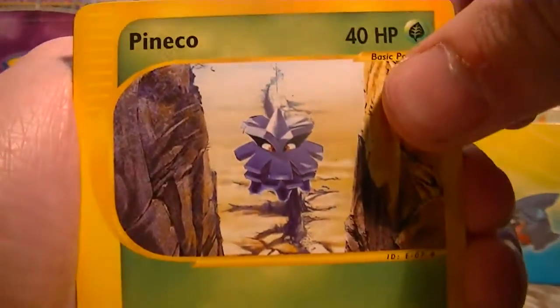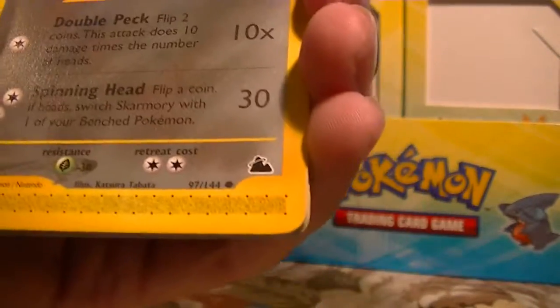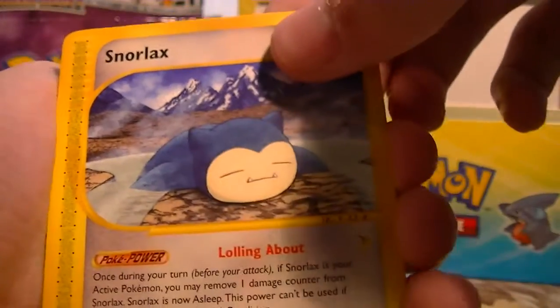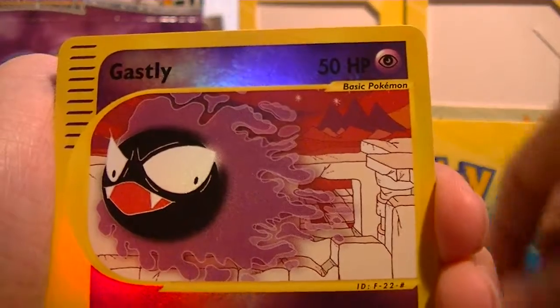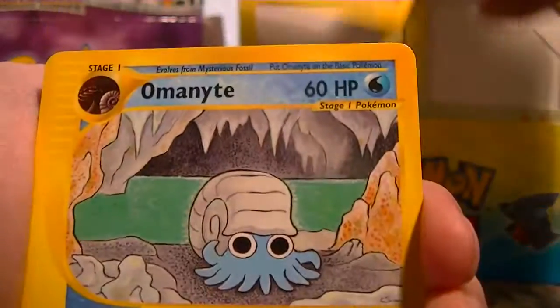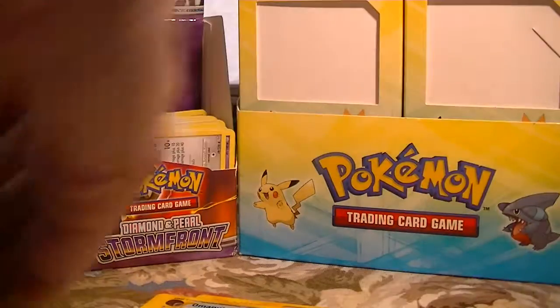We got a Pineco, Dugtrio, Gligar, Skarmory — it's weird that those things are common. Snorlax, which is also common, which is very strange. Ghastly Reverse, and a Ladian Rare, then a Mystery Plate, Almanite, and that's it. Nothing too great out of that pack.